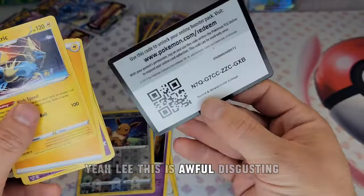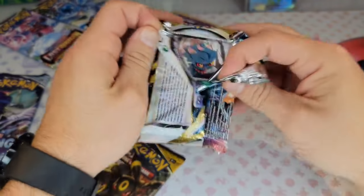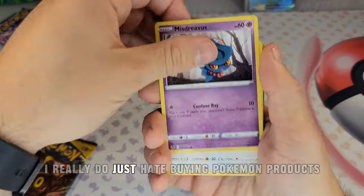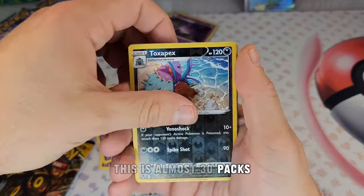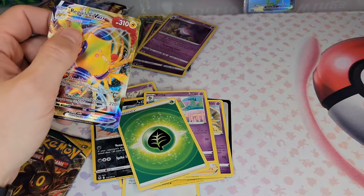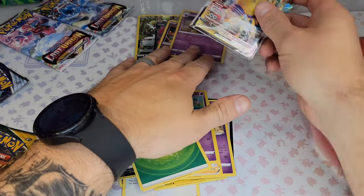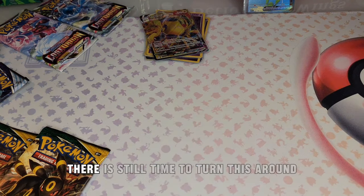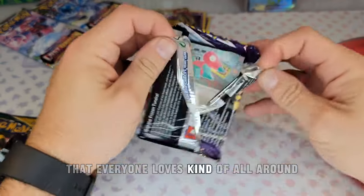This is awful, this is disgusting. This is why I hate buying Pokemon products sometimes — it's so defeating. Almost 30 packs combined and we got a Rillaboom VMAX — and that's it. Counting both sets together, this is only hit number 9 even counting radiant Gardevoir. But there's still time to turn this around — we still have the two Evolving Skies sets that everyone loves. This can still turn it all around.